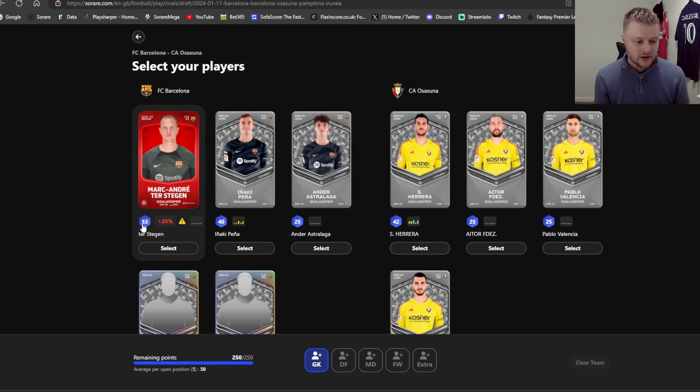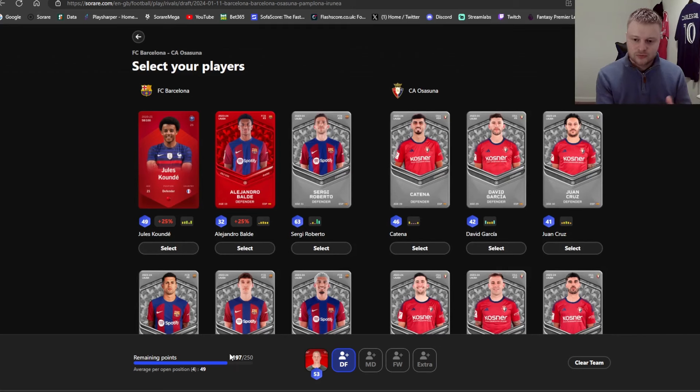How the points work for each player is their L15 score — their last 15 average game score. Taking Stegan for example, his last 15 average is 53 points. That's calculated by the matrix, which I'll link in the description below — it's the same as Sorare Pro. If I click on Stegan, you'll notice those points are deducted from the points remaining shown at the bottom left.